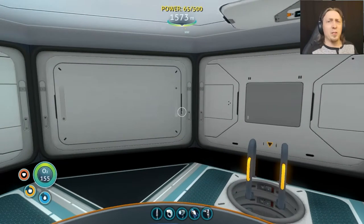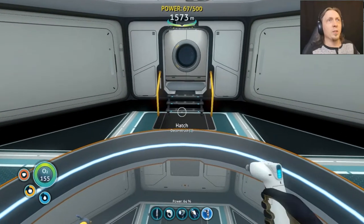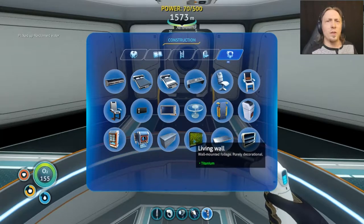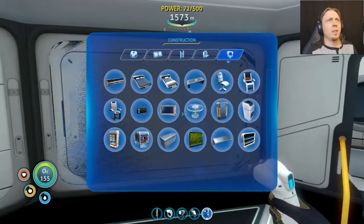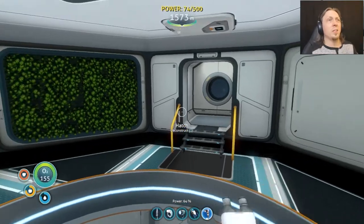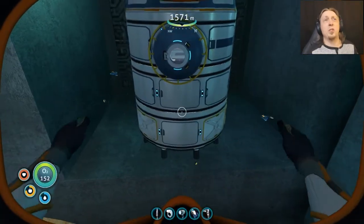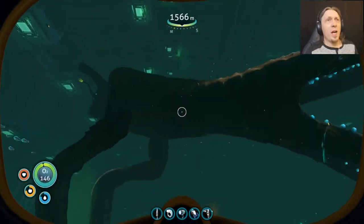I don't have anything actually using power yet other than oxygen production. Apparently at some point they're supposed to make it so you have to have planters — like the living wall stuff — for oxygen production. I'll go ahead and put that in just in case they do that later. But that's it — that's really all I wanted to do: just build a nice little base here inside the containment center, just because I can. Why not have a base here?